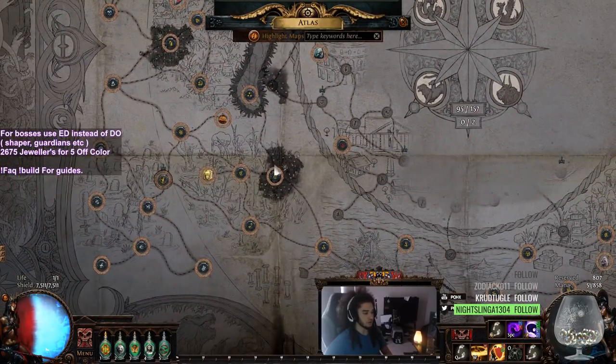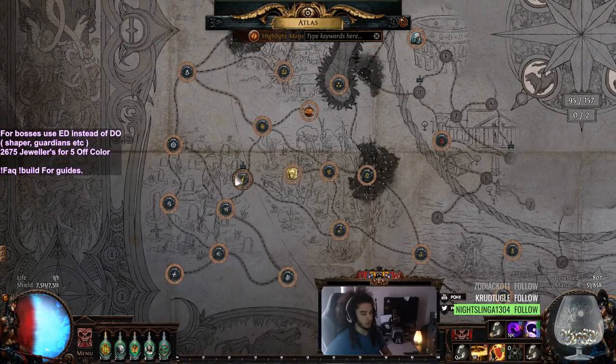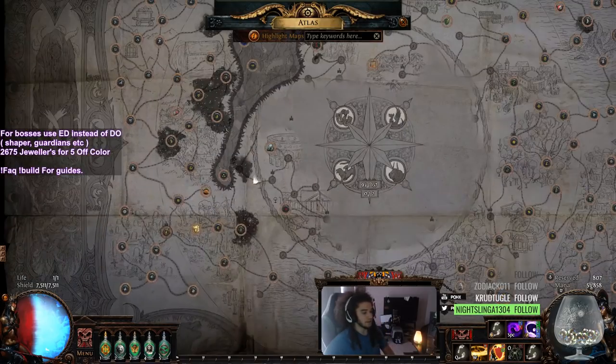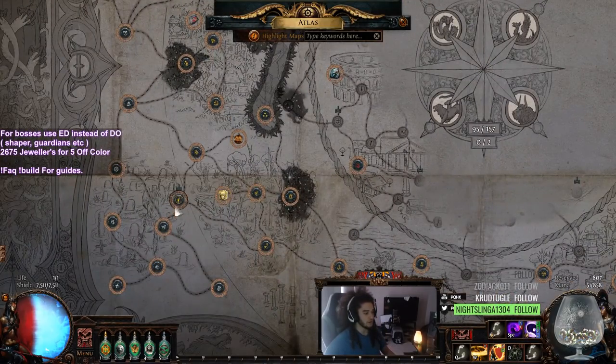Lastly, what I did is I pretty much just shaped my Toxic Sewers and did a little bit of Sextant blocking to try to make it work. But since the Sextants have been changed a lot, I decided I'm going to go ahead this time around and unlock Toxic Sewer as my T10, which is going to be one of my main maps to farm.